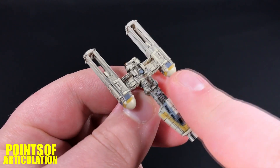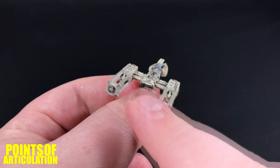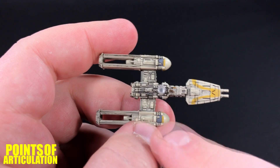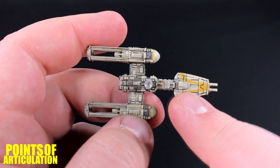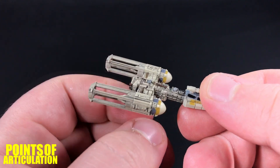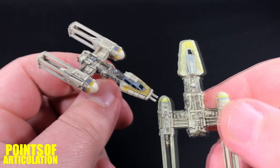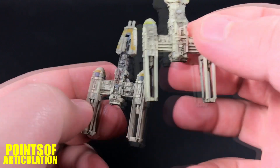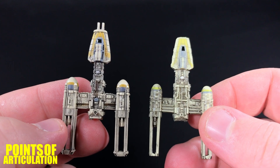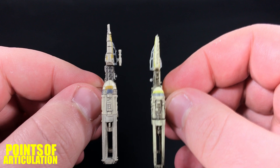In the front we have our sensor domes, ion engines, and in the back our steering vanes which look amazing. On the bottom there's a peg port for the stand, tons of nice little details, and right here should be the bomb chute or torpedo launcher. All in all a beautiful looking ship. Here we have the original Y-Wing, which I'm still a big fan of, but compared to the new one it's like night and day. Let me know in the comments which one you guys prefer.